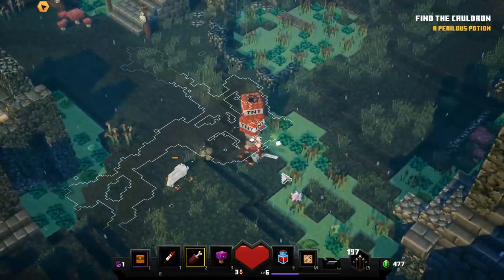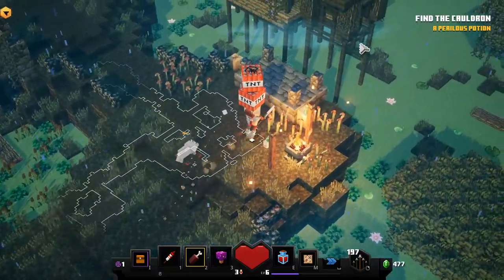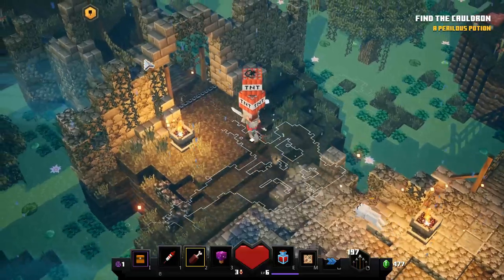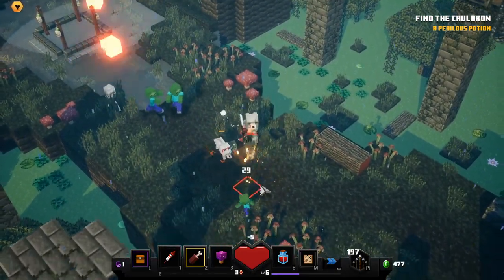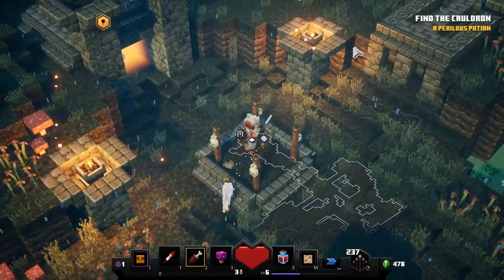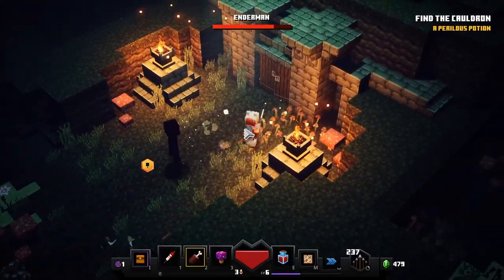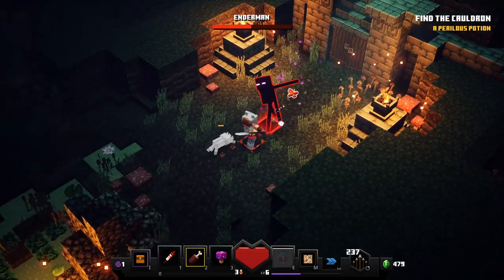My new objective is to find the cauldron. There doesn't seem to be anything else over here, so I'll head over to where we are supposed to be — that gate has now opened. Let's hope the TNT does some damage there. It looks like there's only this cave here, so let's go in. There's an enderman which is a mini boss — they deal high damage, teleport all over the place, and you can see the mini boss bar at the top.